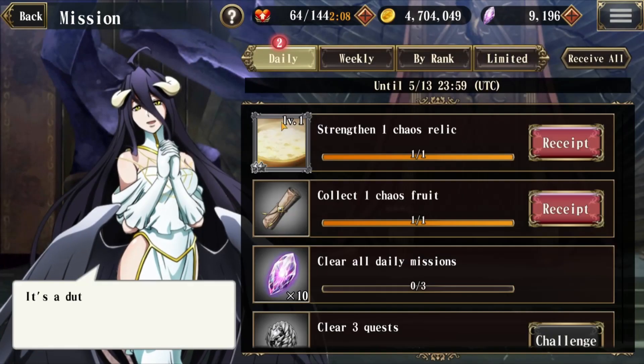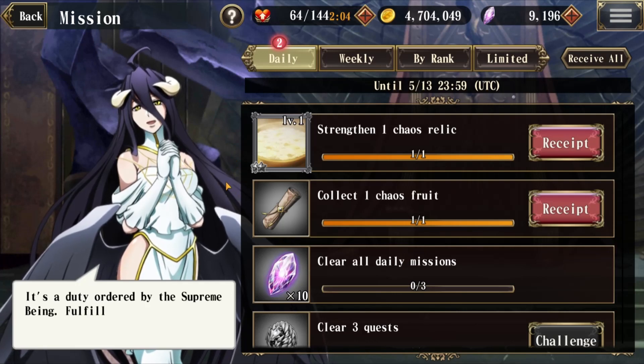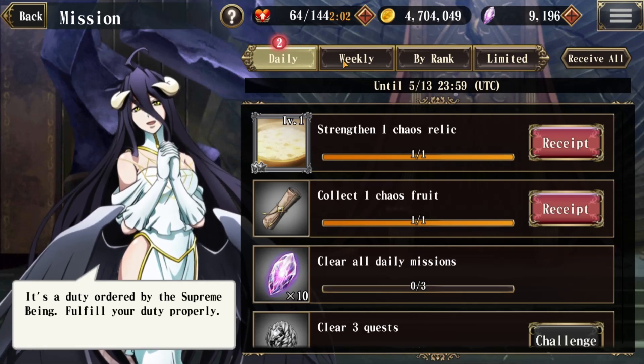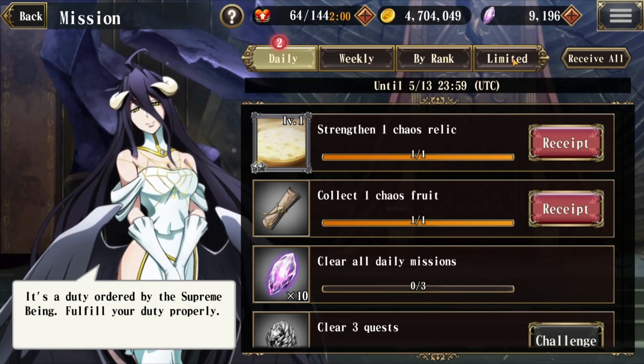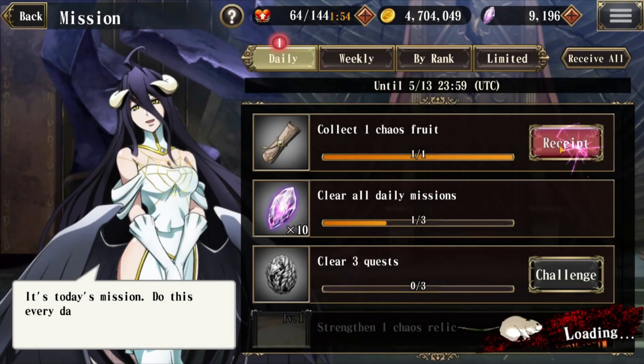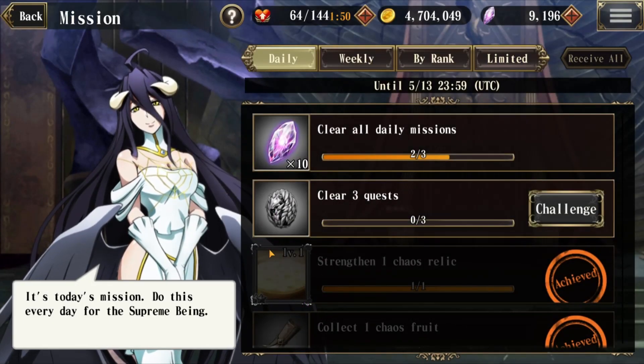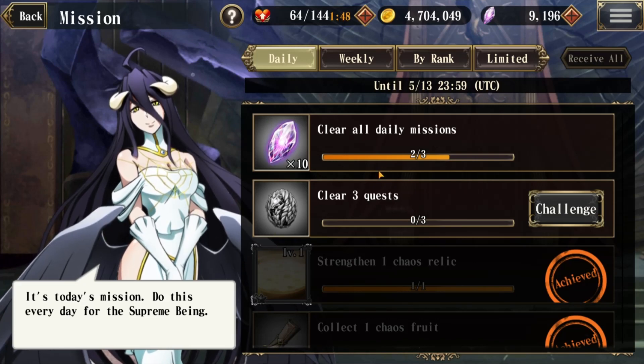Next is Mission. This is a section you'll be visiting a lot — these are non-quest-specific missions. At a minimum you'll want to complete daily, weekly rank, and limited missions because a lot of these provide good items and are usually pretty easy to accomplish. So definitely come back here, check what you need to do, and collect those rewards.